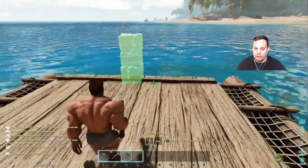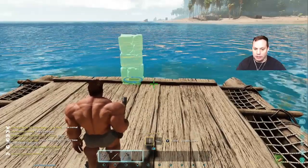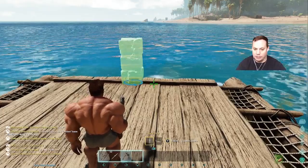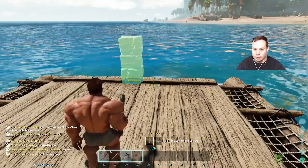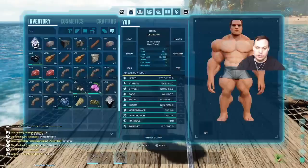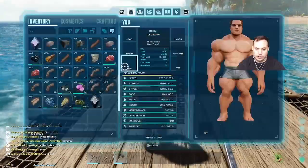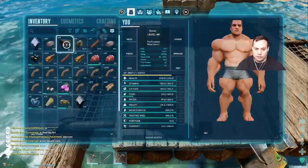First thing we do is get a pillar. I like to just start right on this little marking right here where the seal goes, and you just bring it down as far as you can without the arrow disappearing. Then we add a ceiling and a quarter wall, and we just place our foundations.